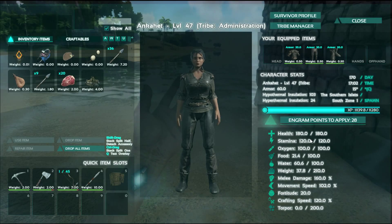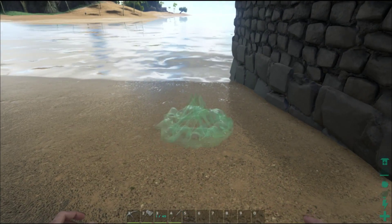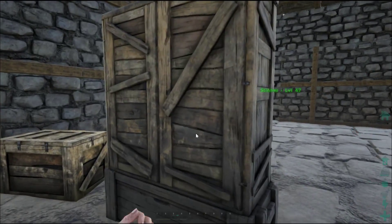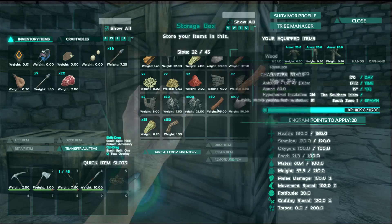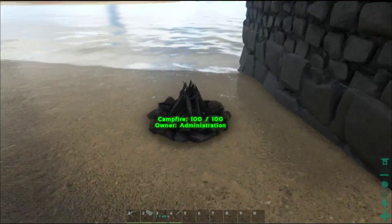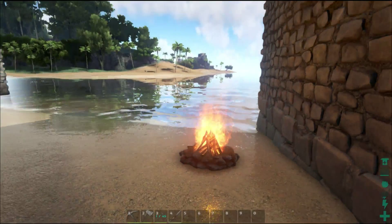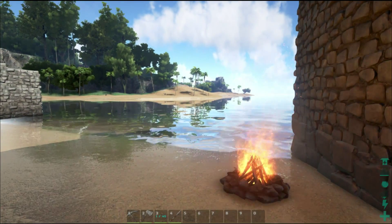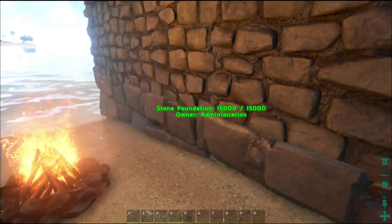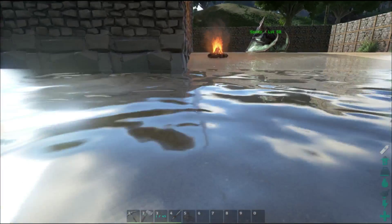I'm mainly going to be administration for this server — this is our public server. I will include the link address to the server stats page so you can join it in the description below. A few people have already popped on. We set the server up for beginners — people that are just getting into playing. We have reduced tame times, I bumped the XP up a little bit, I bumped the gathering rates up a little bit. Not too easy, though. We also reduced the damage that some of the bigger dinosaurs do, but only by about a quarter of a percent, just to make it a little easier for people to learn the game.